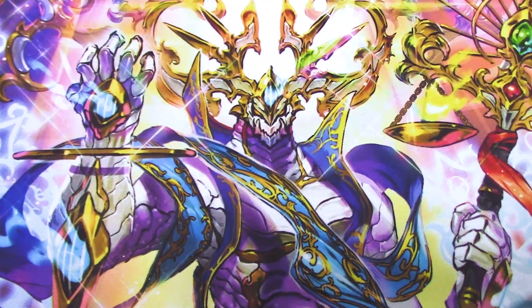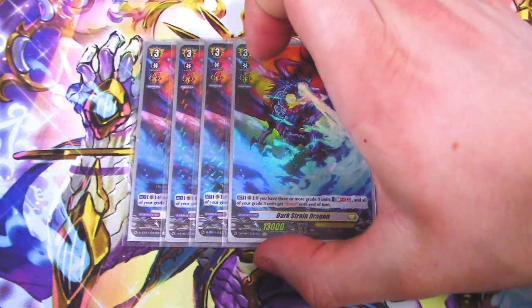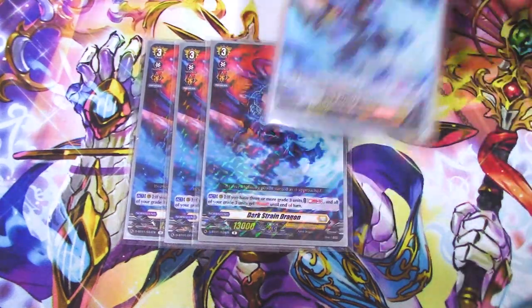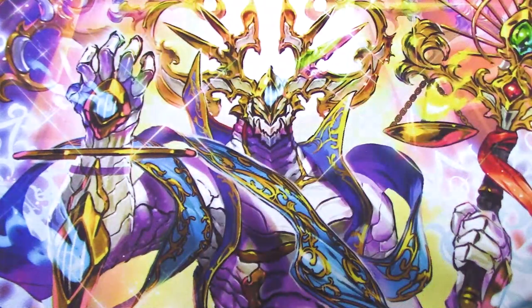Next up, another really fun card: Dark Strain Dragon — Shadow Paladin aesthetic. If you have three or more grade three units, Soul Blast 2, and all your grade threes get boosted until the end of the turn. So including Bastion's skill, it'll make all your grade threes 2k more — all your grade threes become 15k boosters. That is sick. Dark Strain is a good card, it's a grade three, and if you drive check it, Bastion goes off. So definitely run it.